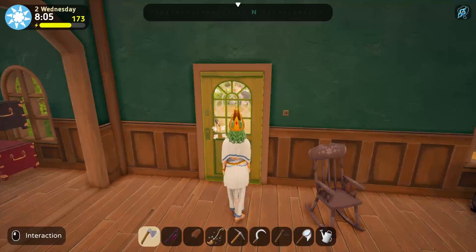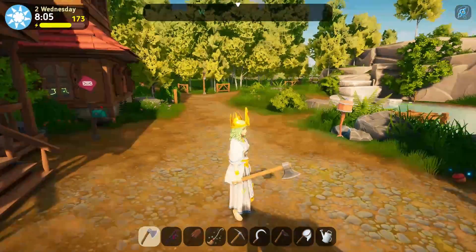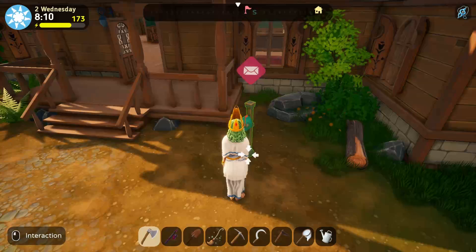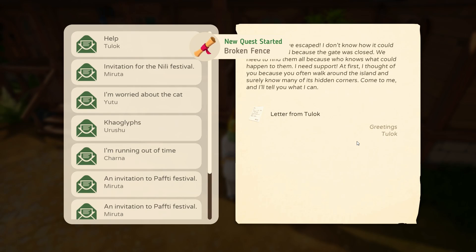And those who had problems with some quests will get them fixed. And we have a new quest with Tulok. New quest started: broken fence — my Carflows have escaped. I don't know how it could have happened because the gate was closed.